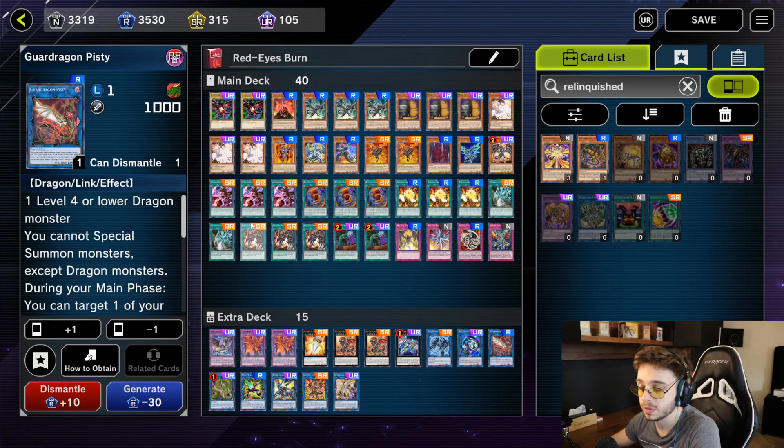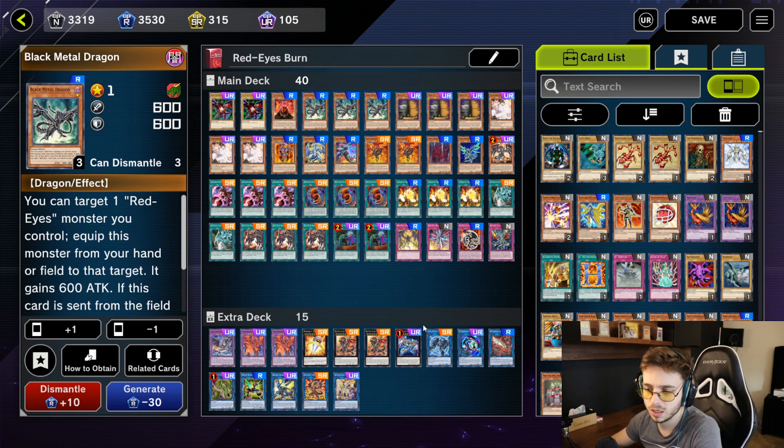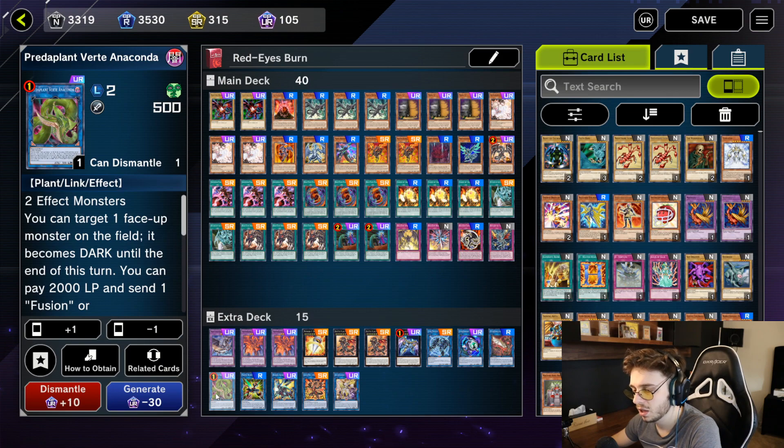I have Guardian Dragon Pisty — this card is very strong in this deck and a must in my opinion. It's also a rare so there's no reason not to have it. It's meant for the combo with Black Metal Dragon, which you'll see during the game. Predaplant Verte Anaconda is very strong, a staple in almost every single deck and a very easy craft — I recommend using this card as well.